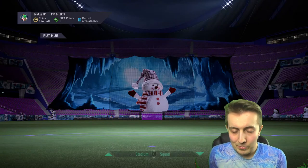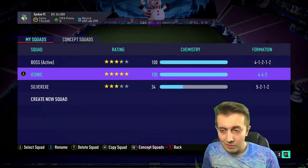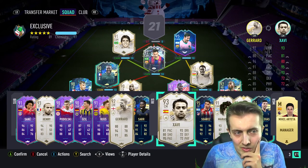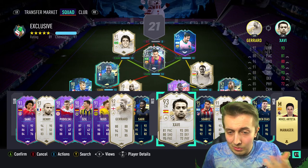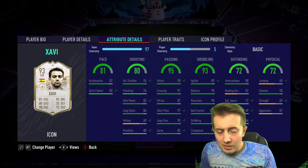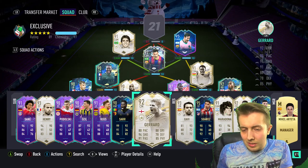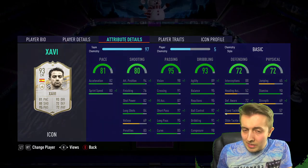Unfortunately it couldn't be one of the top tier icons like Ronaldinho or Ronaldo R9, but it's the way it goes. Comparing Steven Gerrard to Xavi - Xavi's got better pace, Gerrard's got better shooting, passing goes to Xavi, dribbling goes to Xavi, defending is negligible, physicals are not too far off - Gerrard's got 90, so better physicals. But arguably you could say they're pretty much the same kind of card.